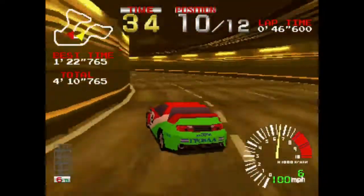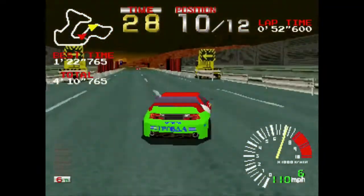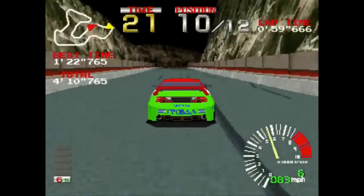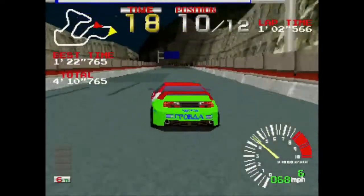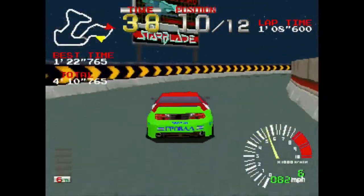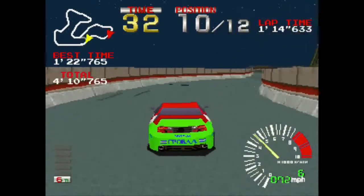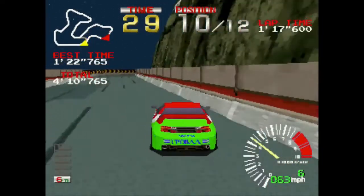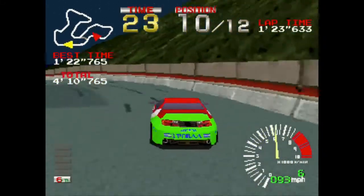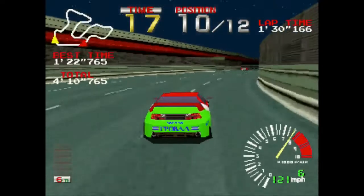I just found a button that lets me switch views. Let's race in this third-person perspective for a bit and see what the world looks like. Imagine if you could view yourself from third person in real life — you could click a button and have a camera behind your own head. It'd be really handy for looking around corners. Third person is kind of a cheat in video games because it lets you see through walls and around corners.